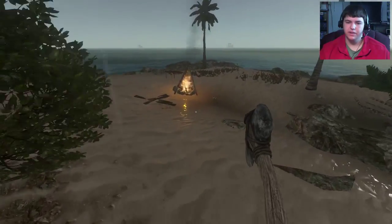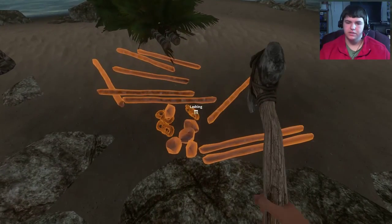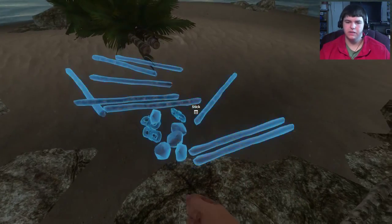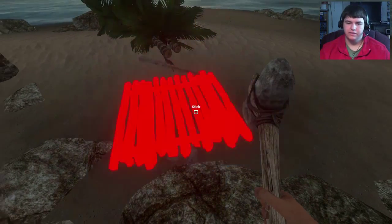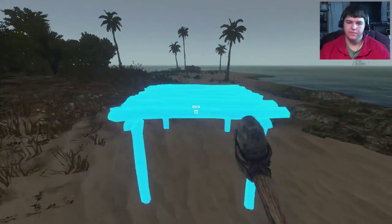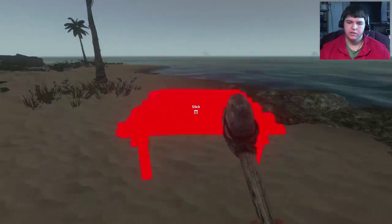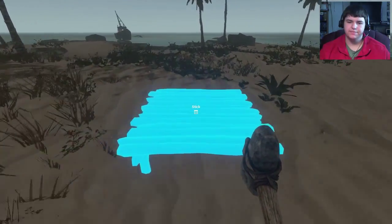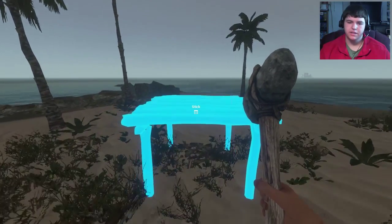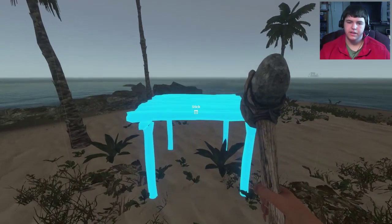The axe is really strong for that, it's like a one-hit KO. Now I've got the axe - why can't I build? Foundation. I kind of want to build it a little higher up off the ground. I think we're going to build on this side so we're away from stuff. Great, right here!